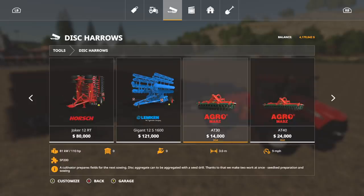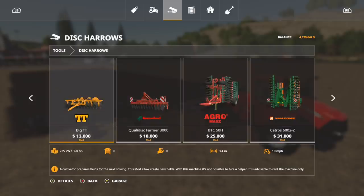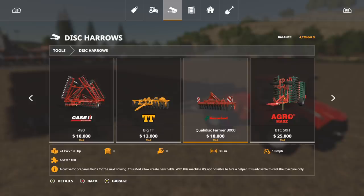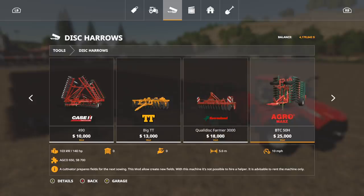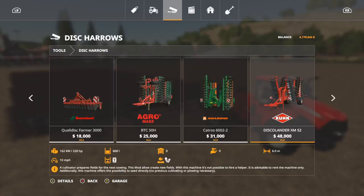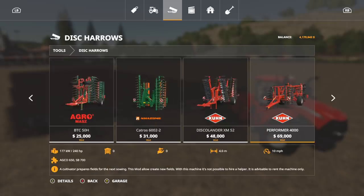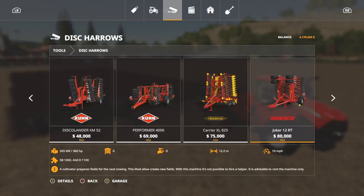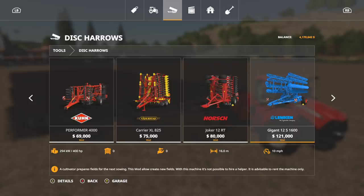In Disc Harrows, we start with the big TT at $13,000 and 3.4 meters. We also have the Covernland Coala Disc Farmer 3000 at 3 meters, the Agrimass BTC 50H at 5 meters, the Amazon Catros — which I'm going to be fully using — and the Coon Disco Lander at 6 meters, which can also plant. The Coon Performer at 4 meters. Then it gets cool: the Vaderstad Carrier XL at 8.3 meters, the Horse Joker 12 RT at 12.2 meters — you guys see me using this mod all the time — and finally the Lemken Gigant 12S at 16 meters. Is this not cool or what?